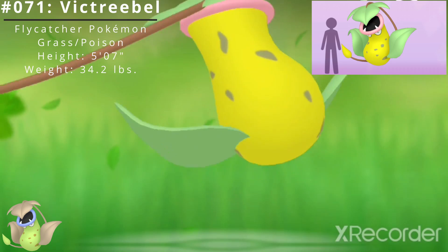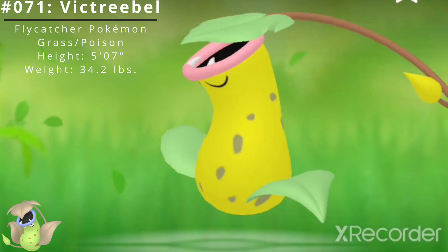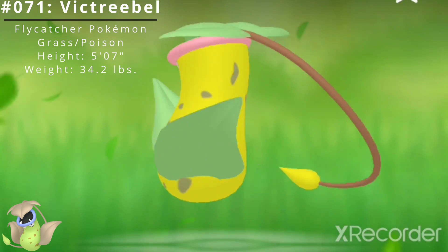Victreebel has a height of 5 feet 7 inches and a weight of 34.2 pounds. Victreebel has the ability Chlorophyll, which boosts the Pokémon's speed stat in harsh sunlight.